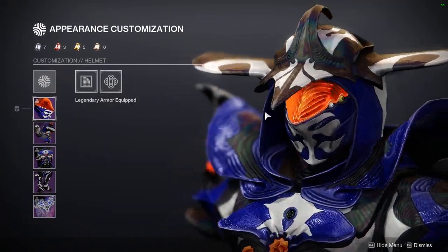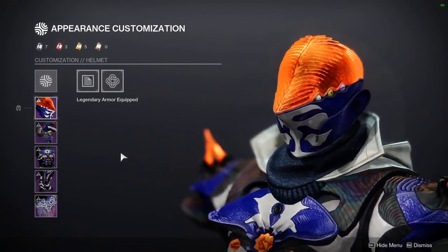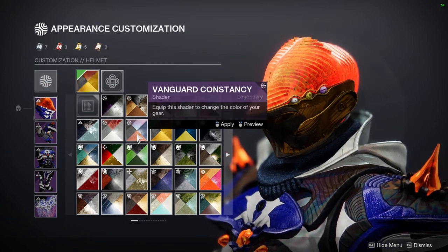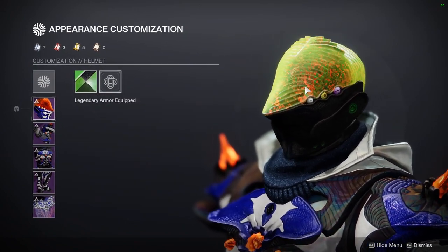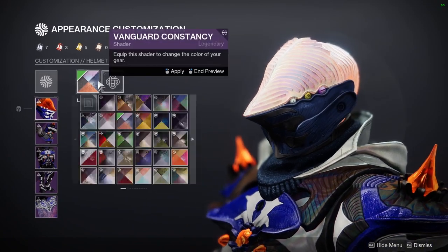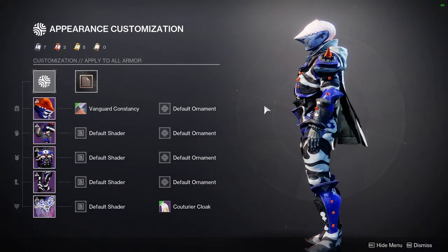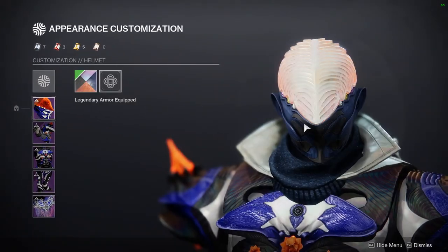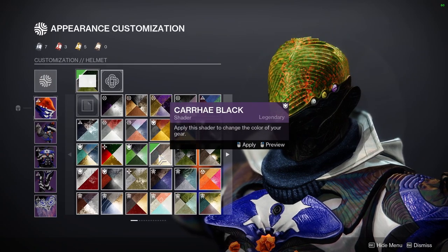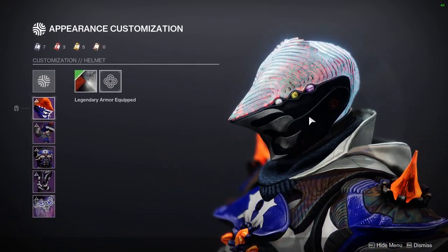Let me show you the shader thing real quick. You see these red pieces here? Those do not change color, unfortunately. The only thing you can do is give it a really bright glow — something like Vanguard Constancy — and you won't even see the red because the bright glow offsets it. Get something super bright so it can offset the red. The other unfortunate part is the eyes don't change color ever on any class. That's also annoying.